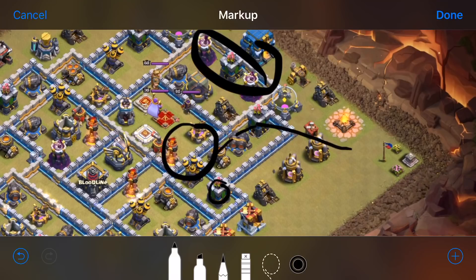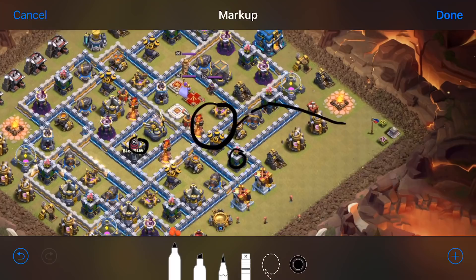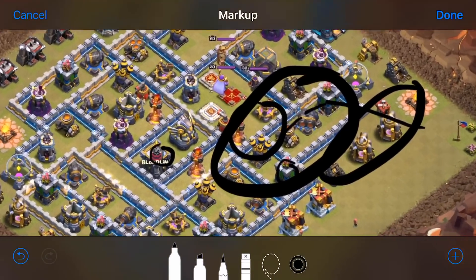I can send in a couple balloons to snipe that off. We'll do the heroes first because I want to take this archer tower and this wizard tower off the stone slammer as it moves in. Then the CC should come out, and we'll need a backup plan for it. I'm going to bring a baby dragon — with this whole area of defenses cleared I should have some trash sitting out here, so I'll use the baby dragon to lure any remaining CC out and finish it off, then lalo the rest from there.